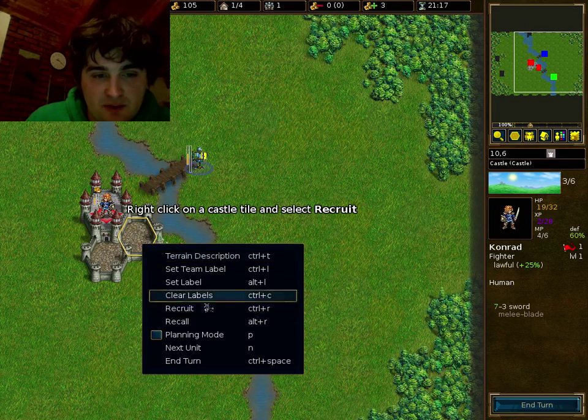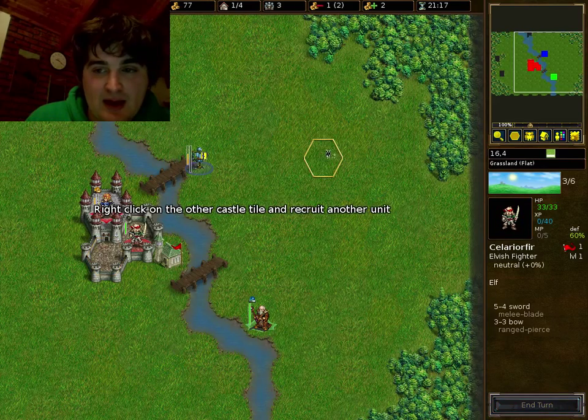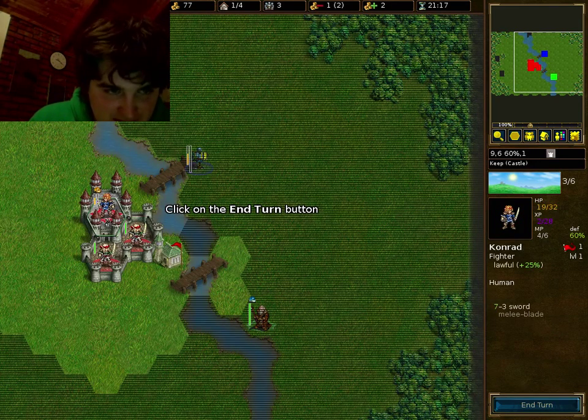You right click to recruit. Pick me up some elvish fighters. We have Gumborfill and Silyarofir. Good names.